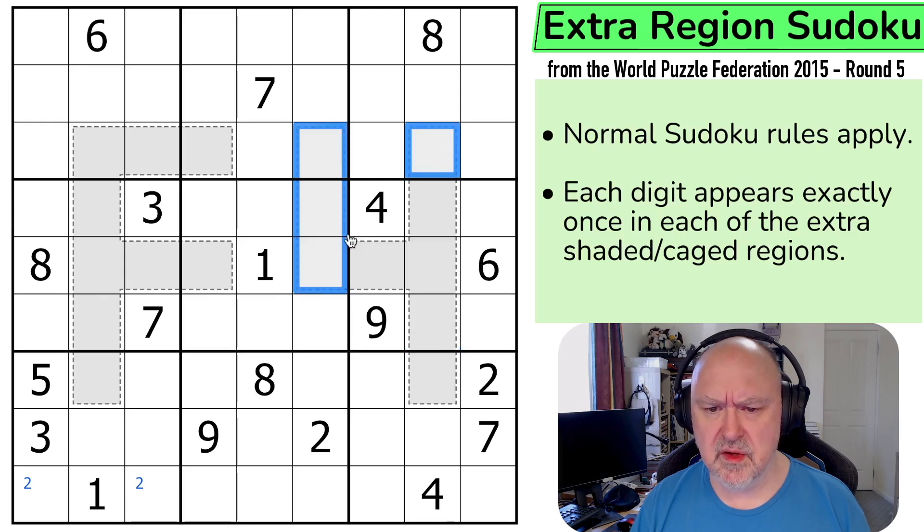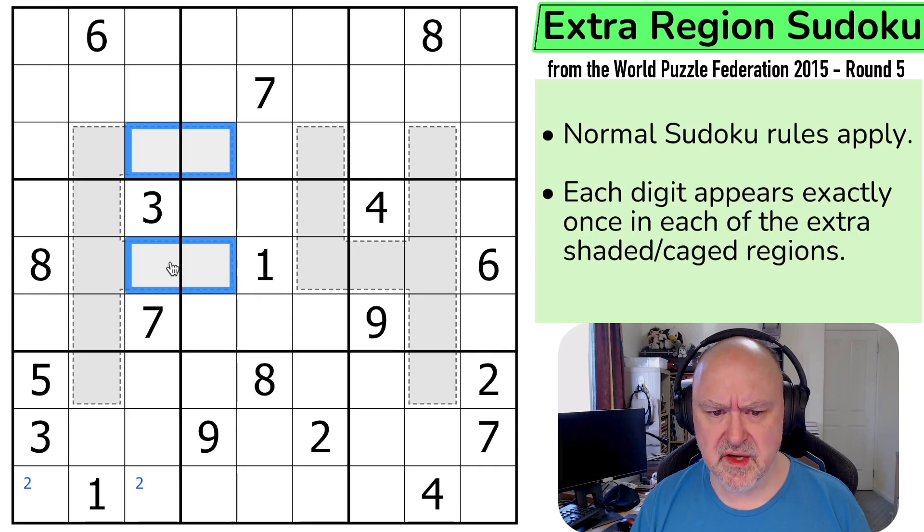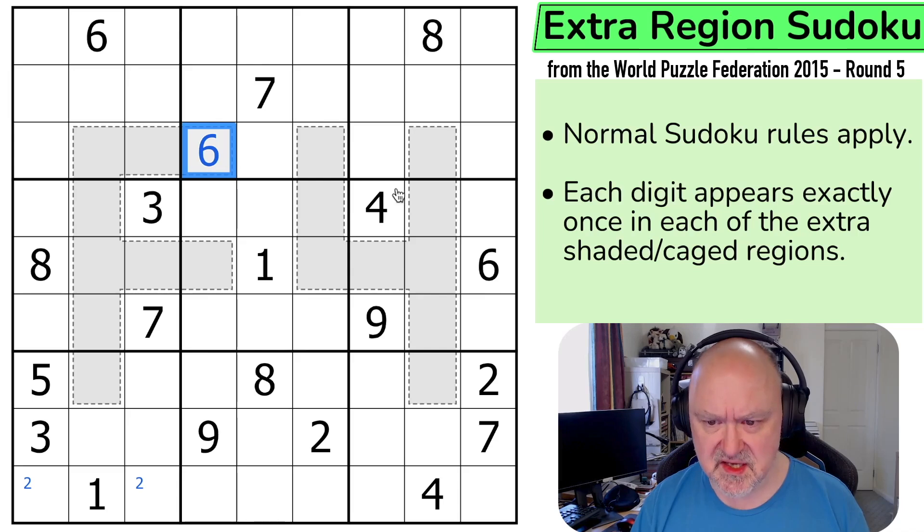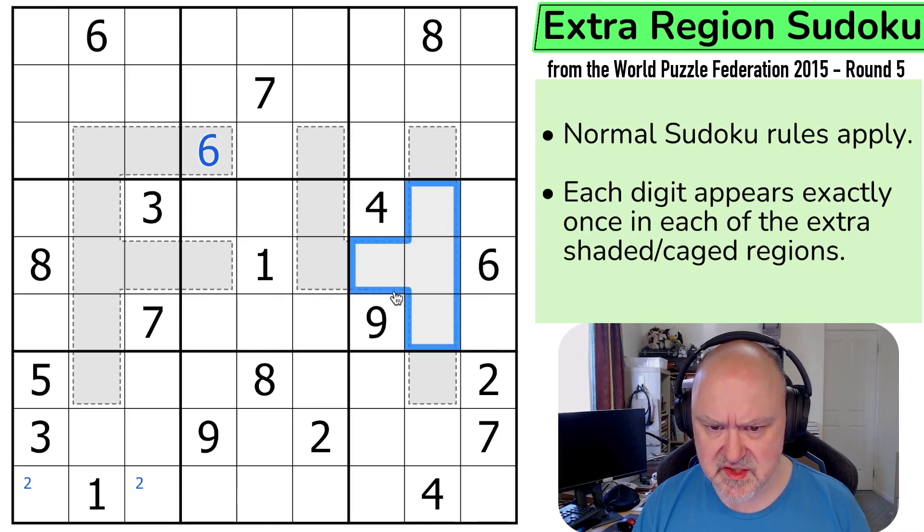It's very tempting to just pencil mark this whole region. 6 is in one of those and it can't be in one of those, so 6 is actually in this region — right here. 6 can't go here, can't go here, and can't go here. So this is a 6, which is going to restrict things some more because 6 can't go in any of those.